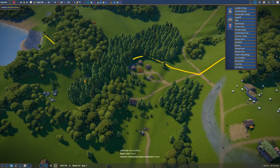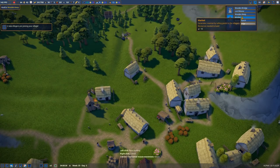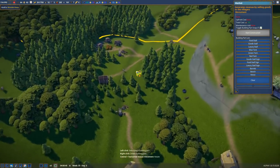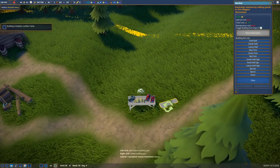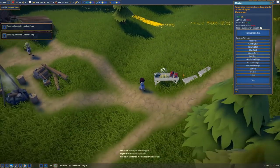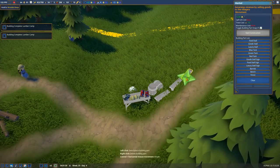Let's build more lumber camps around here so we can clear this wood a bit faster. We've got so many berries — holy shit, that's a lot of berries. Let's get another little market — a food stall out here — to work with all the people. Come along, buy yourself a handful of berries, and sit in the special designated berry-eating area. There are barrels too if you want to look at the barrels.